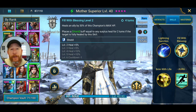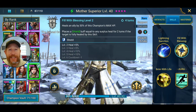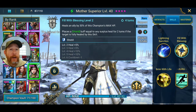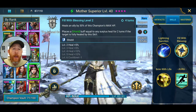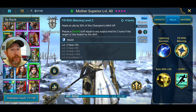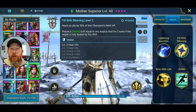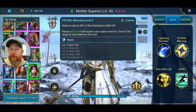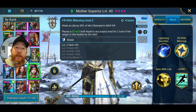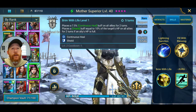Don't sleep on shields — especially recurring shields, it's like boosting max HP every other turn. Since her heals and shields scale off her max HP, when you build Mother Superior you want as much HP as possible. I haven't fully built or booked her out yet, but I've used her in some clan boss content, which I'll show you later in the video with a lower-level team on normal clan boss.